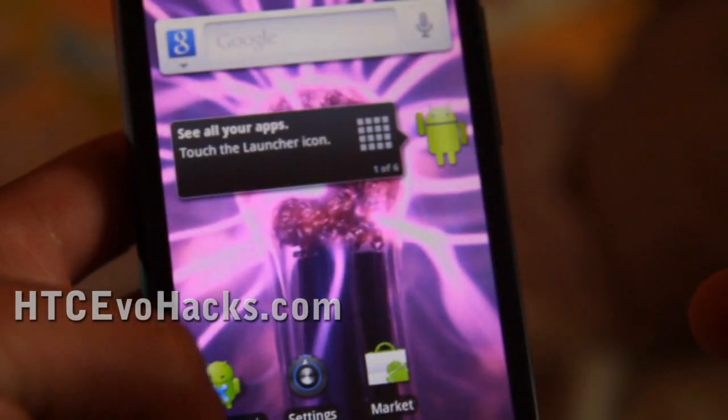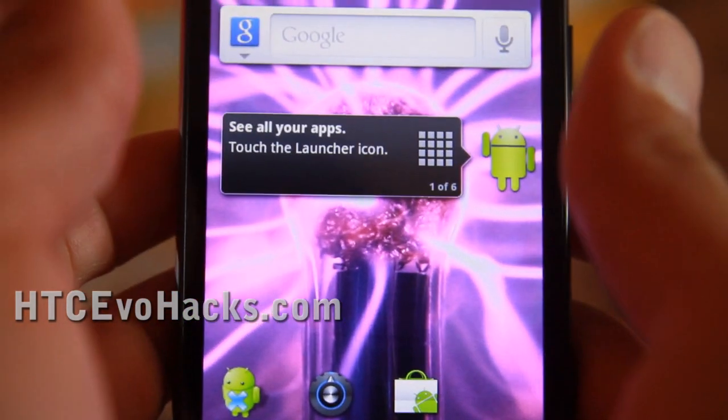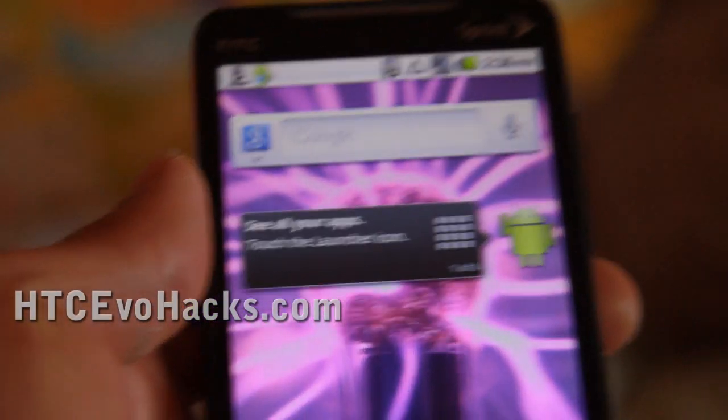So that was the review of Froyo and how to install it on your Nexus One. And now you'll want to go back and save it — let me do another video about that.